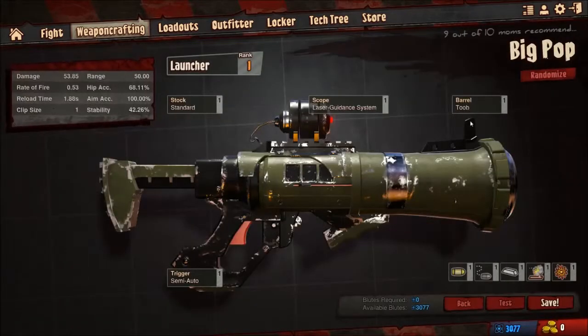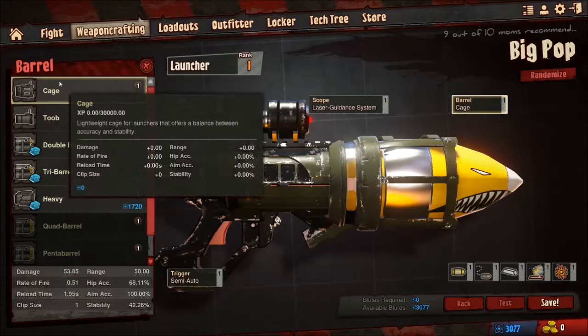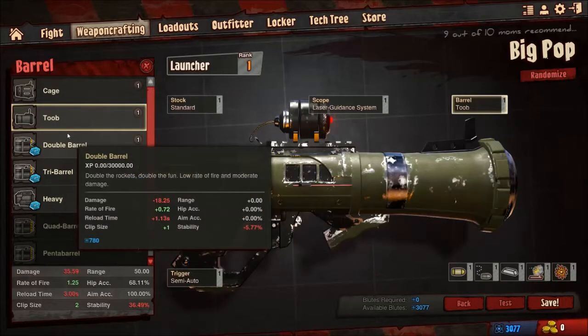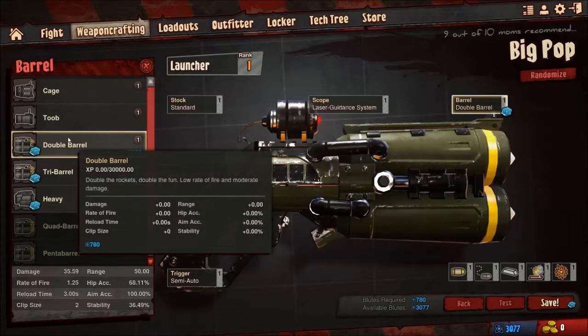Rocket launchers have some different options. Like they have the basic cage barrel here. I've got this one called the tube, which reduces the blast radius but it's a little quicker to reload, so I figured that was handy. This is actually my primary weapon on the profile I usually play on because when the round starts, everyone is grouped up in the middle. And if you have a high-damage weapon right off the bat like a rocket launcher, you'll hopefully be able to kill somebody before you get blown up yourself.